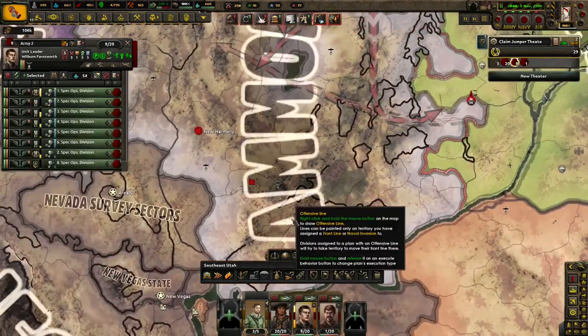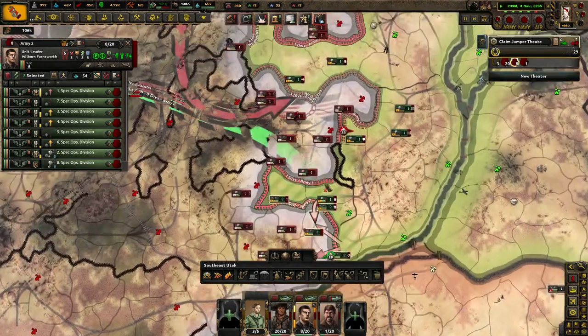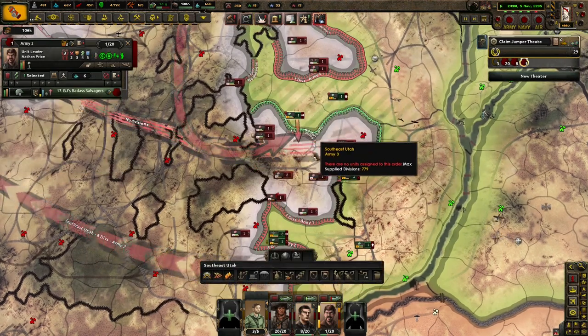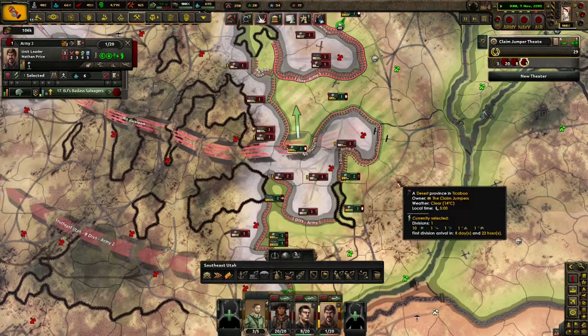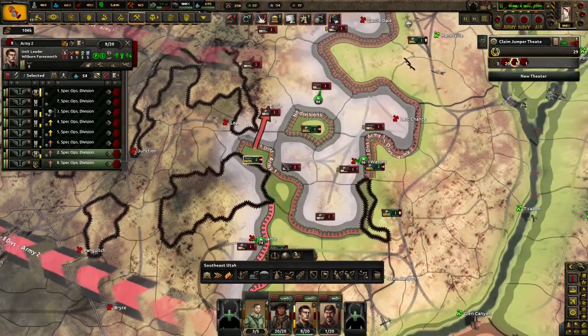What are you guys doing? You guys really need to just lead the charge. Just go in ahead, go to town with these guys. Let's cut them up, get rid of them. Cut them all off. Nice. And you get encircled — that's not good, that's not ideal.